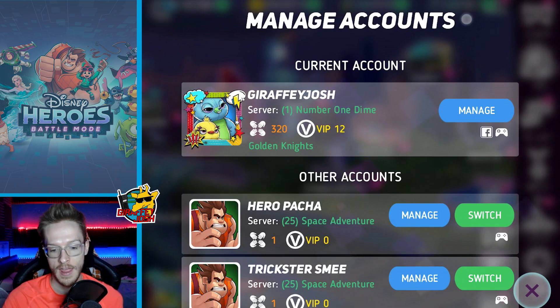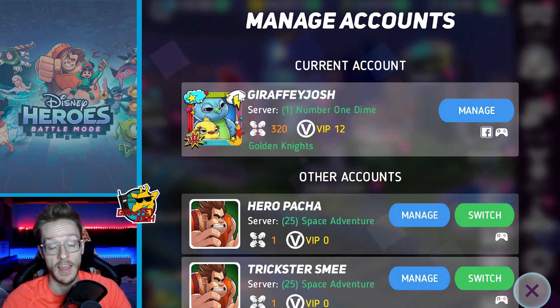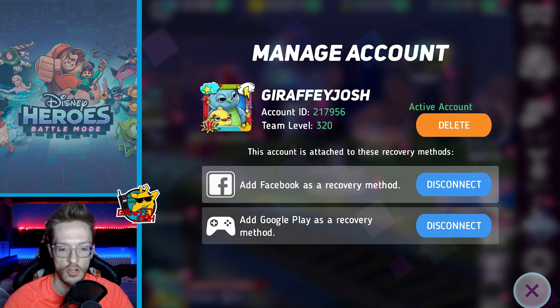The controller icon means I've linked it with Google Play. If you're on Apple, it used to be called Game Center — I'm unsure what it's called now, but the same process applies. And I've also linked with Facebook. So the most important thing I'm going to tell you to do is link up with Facebook. If I click manage here, you can see I've got two options: Facebook added, which is my personal account, and Google Play added.